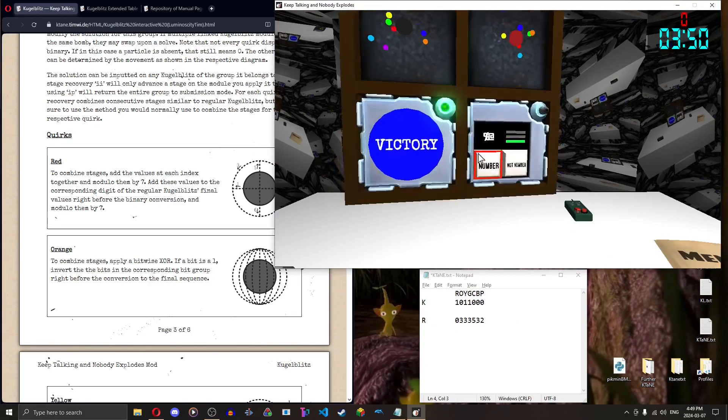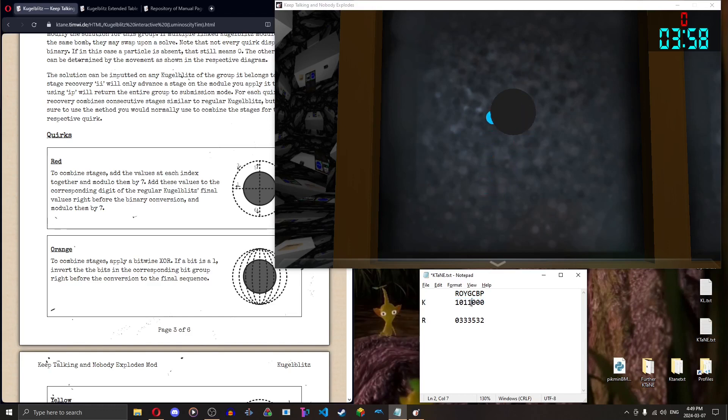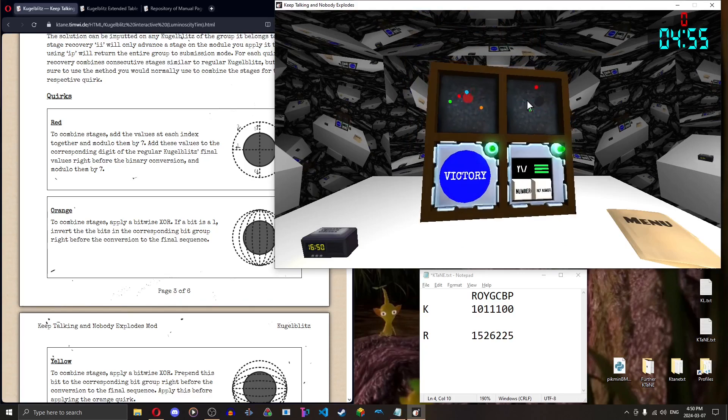Next stage for black is just the cyan bit so we invert that. For the red Kugel Blitz we have a full rainbow again. Red particle is going left — one, orange is two, yellow going down — six, green is counterclockwise — three, cyan is clockwise — four, blue is going down — six, purple is going counterclockwise — three. Adding these digits modulo seven: one-five-nine modulo seven is two. Continuing to grab the next stage.